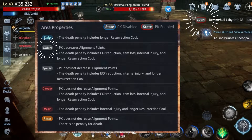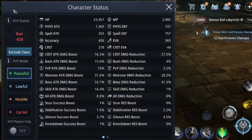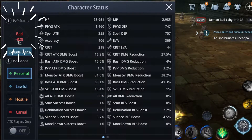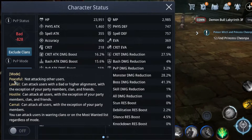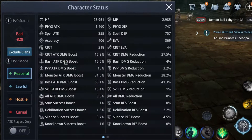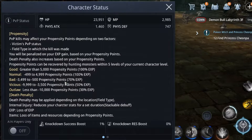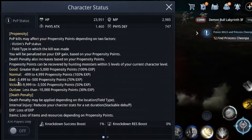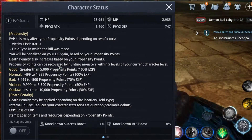Remember, only PK in special or danger rooms. My current condition is minus 828. You need at least minus 500 to get your white name back. Remember to always change your PvP mode to peaceful while hunting.